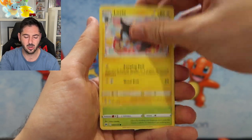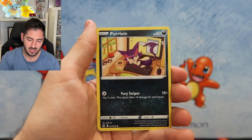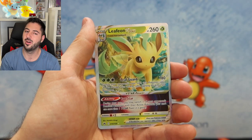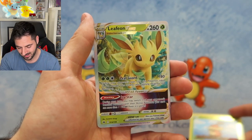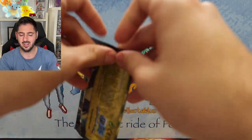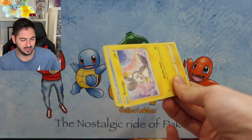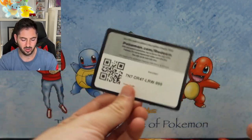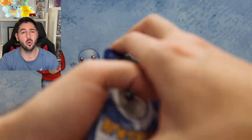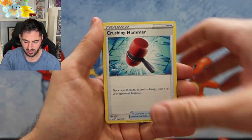Krokorok, Luxio, Sunkern, Koffing, Bidoof, Salandit, Herloin, Cricketot. Oh — Leafeon V-Star it is! Really need that Charizard V-Star, guys. Really need Charizard V-Stars — the V, and the gold Faricin. Would love to see that card. The chase has been on quite hard here at the Gogi Station — all sets, all alternate arts, all chase cards. We're just chasing everything.